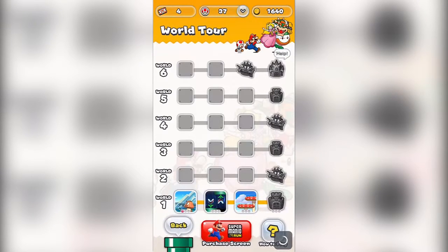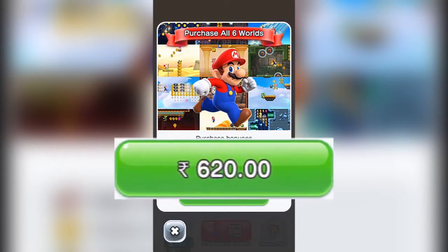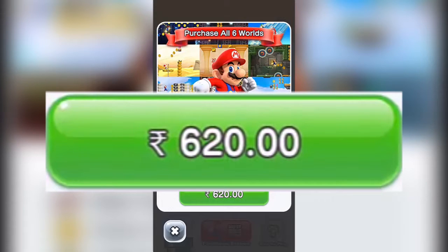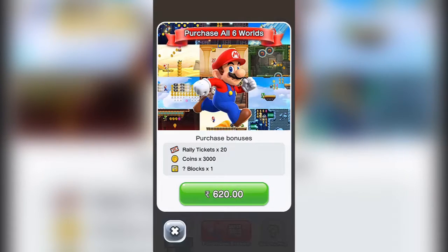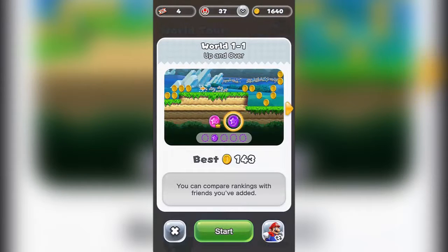Now comes the pay-to-play part. When you tap the screen this popup appears — you have to pay 620 rupees to play the full game, or you can only play rallies and four levels, and even the fourth level is very short, like 20 seconds. That is just so awesome of Nintendo and Apple — come on, are you serious?